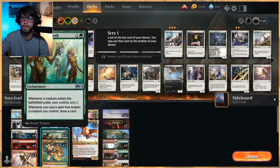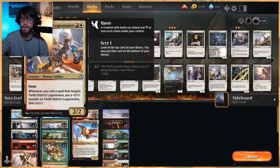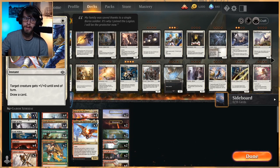Season of Growth — every time we target a creature we control, we get to draw a card. So ideally we're just going to be targeting, drawing, getting the value back, doing crazy good stuff. In our one-drop slot, we have Defiant Strike as a three-of: target creature gets plus one, plus zero until end of turn, and draw a card. That 'draw a card' is very, very nice because we need to keep the wheels spinning.